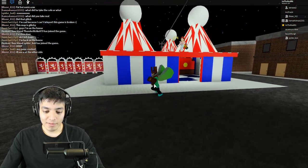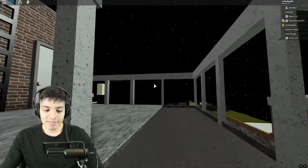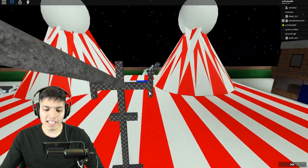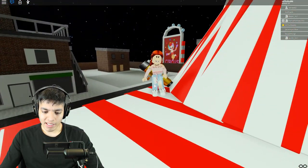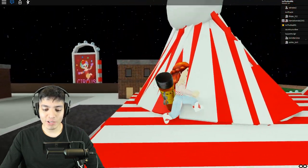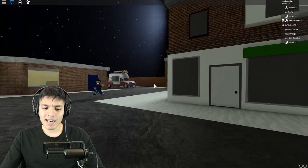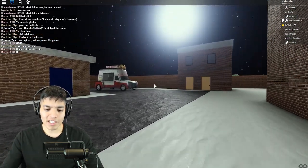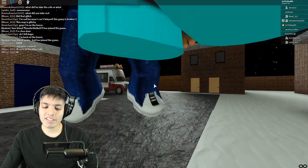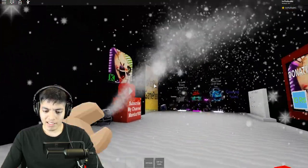It seems like you zip line from this building onto the top of the circus. You can actually climb up here and it zip lines you — this is pretty cool! Did you see me do that? Come over here Blazer, let's go zip line and have some fun. It seems like the creator might still be updating the game. She's like shooting stuff with a bazooka — that's pretty neat.